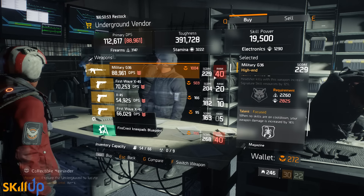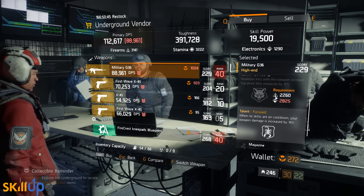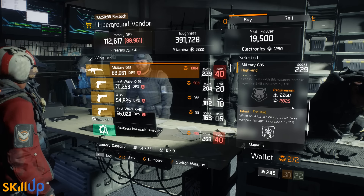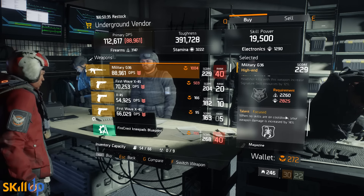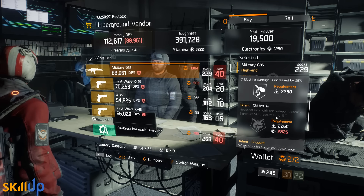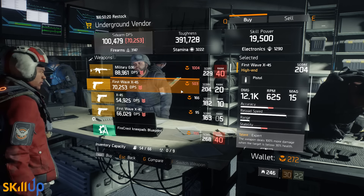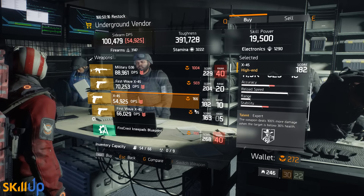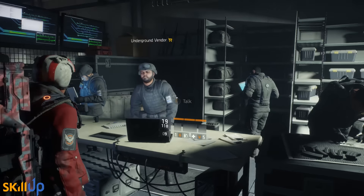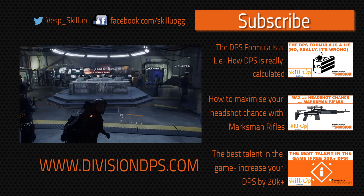Finally, at the underground vendor — which will be opening for PS4 season pass holders on Tuesday — we have a Military G36 with Deadly, Skilled, and Focused. It has a rank 40 requirement. Deadly works really well on this. Skilled is a fantastic talent but requires 2,800 Electronics, which almost no one runs, so I'd roll that away. Focused is not a great talent either — I'd always roll that away if possible. But if you've got rank 40 and you're looking for a decent G36, you could do a lot worse than this one.